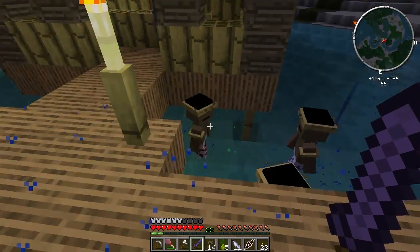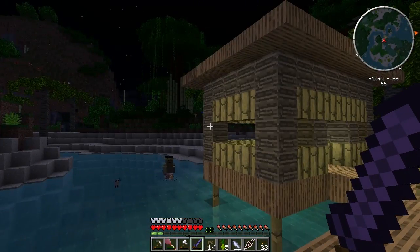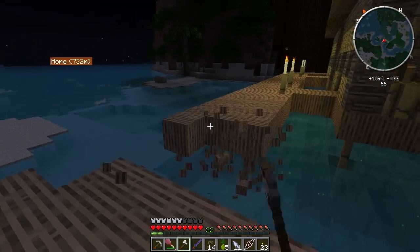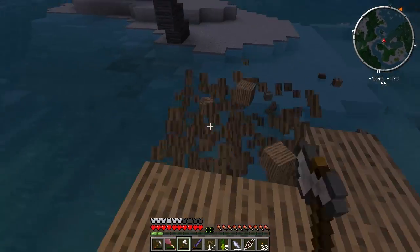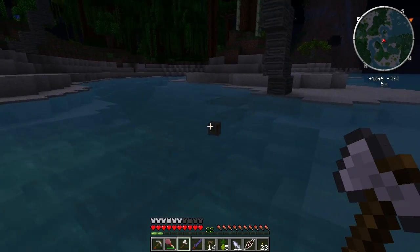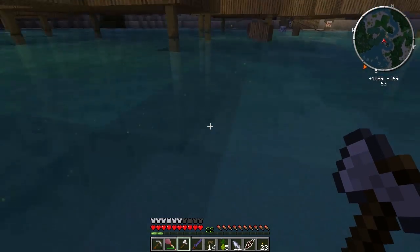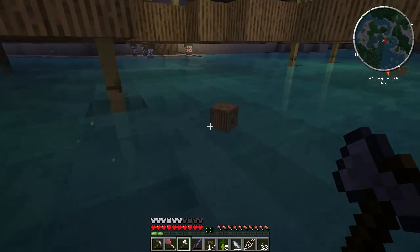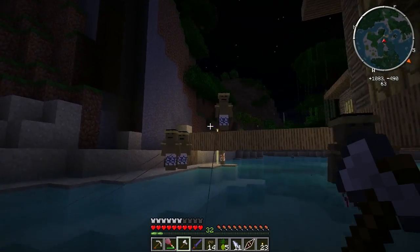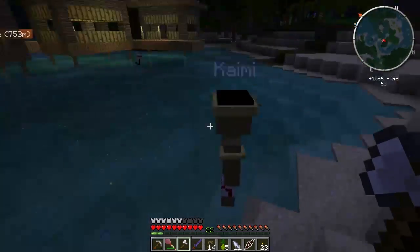Wow, they're throwing stuff at the frog! So we're going to destroy your dock here dudes because I want to get some thatch. This is much faster than trying to grow it. Look at all the experience down there - I guess they've been killing frogs this whole time. Let's bookmark this village and we will come back and completely destroy their homes just so we'll have enough stuff for our own. That sounds like a plan.